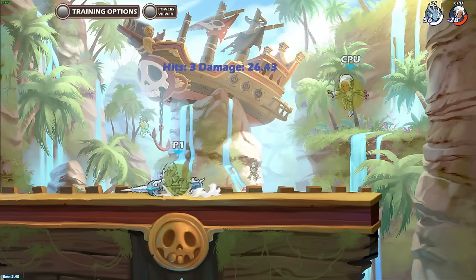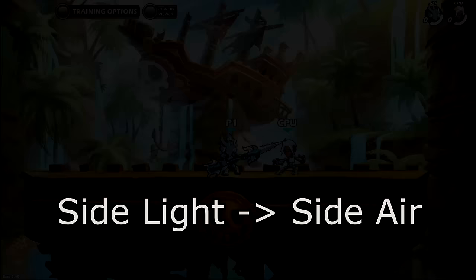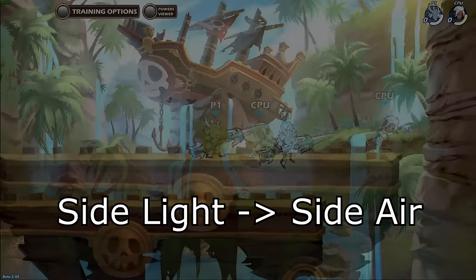So if you land side light up close at lower damages, you just have to jump straight up into neutral air. But if you land side light at max range at higher damages, you have to jump forward into neutral air. And if you hit in the mid ranges, then jump forward only a little bit into neutral air.